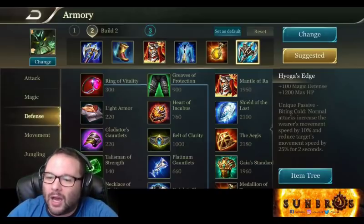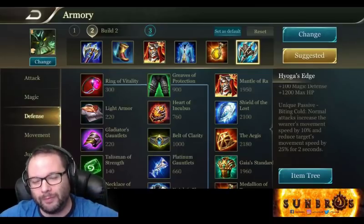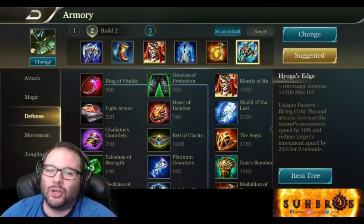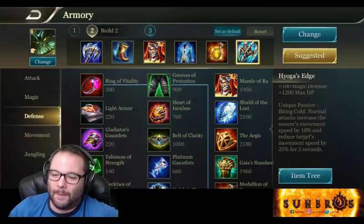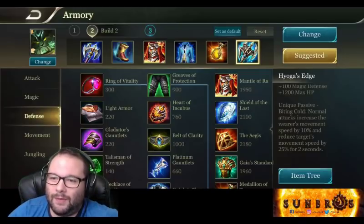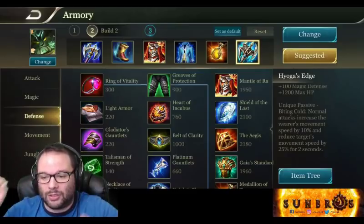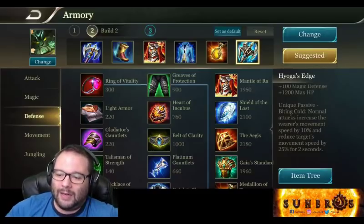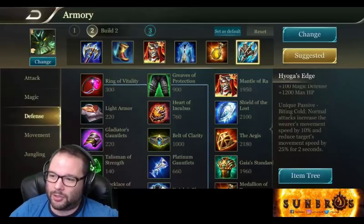I'm not 100% sure how viable this third build is competitively, but I'm really certain the first two builds will be incredible. This one though has a largely enjoyable concept — it doesn't make Baldum the tankiest man in the world, but it's a great off-tank build. That 85% slow just by being near people and hitting them once with an auto attack is really solid and can help you secure kills.